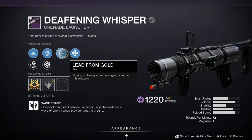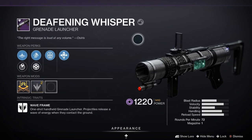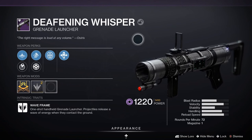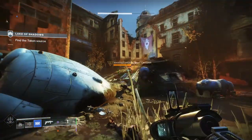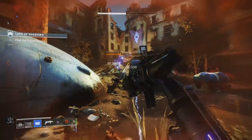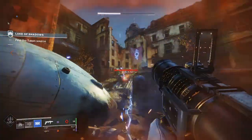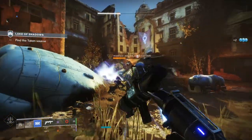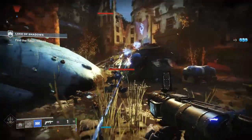First up we've got Deafening Whisper. This is a wave frame grenade launcher — a one-shot handheld grenade launcher where the projectiles release a wave of energy when they contact the ground. It's a void grenade launcher that takes special ammo. Looking at the stats: 44 stability, 75 handling, 73 reload speed, 68 velocity, and 55 blast radius.